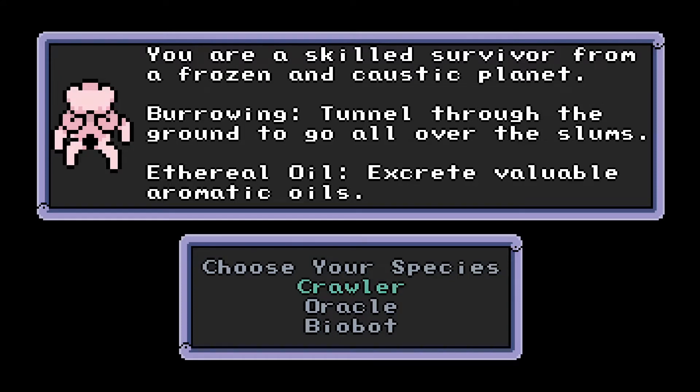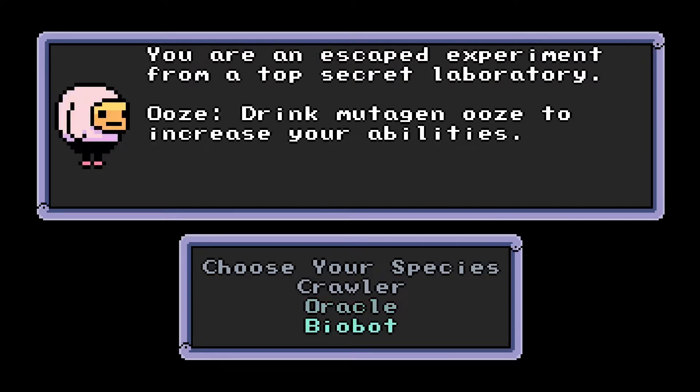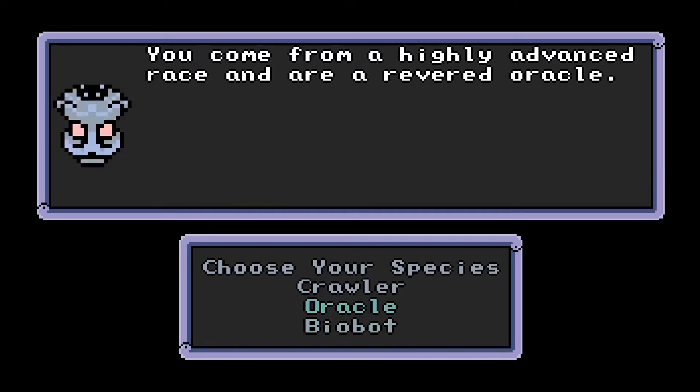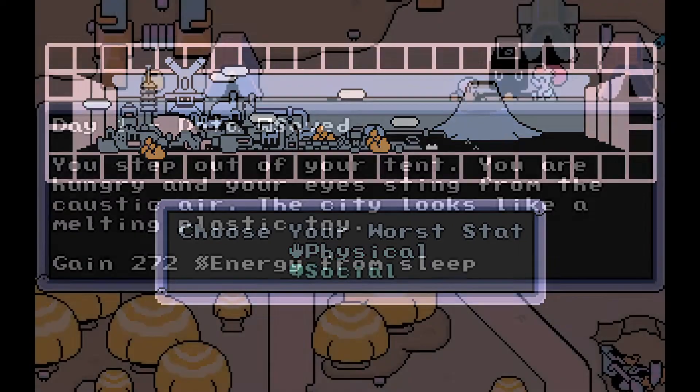Your goal is to survive and scrape up enough to get into the City of Privilege one way or another. When you start the game, you get the plot introduced by a few screens, and then select the species of alien that you want to play. There are three to choose from: the crawlers, the oracles, and the biobots, each of which has its own strengths and special abilities. You then select your best and worst stats out of the three basic ones — physical, mental, and social — each used in various tests throughout the game. You then select a save slot and are dumped directly into the game.